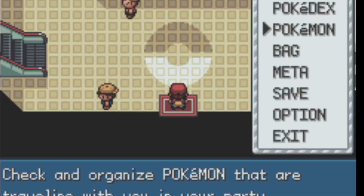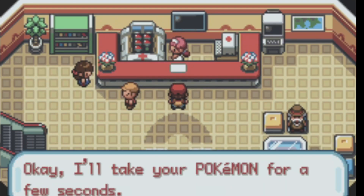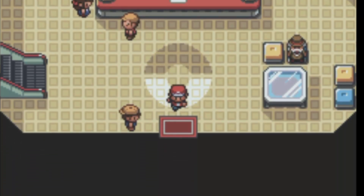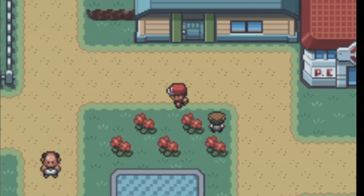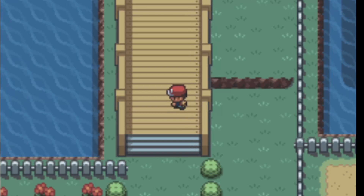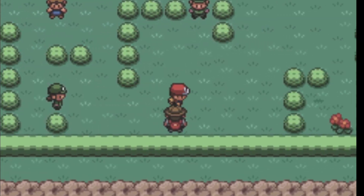Gonna go ahead and heal, fight that last person that's up there, and then just keep going until we can get Oddish up as high as we can to the level cap. Our team is looking pretty good level-wise — we're keeping everybody pretty even. Ronda's kind of low but that's okay, and obviously we're getting Oddball up right now, which she is really good for this gym.